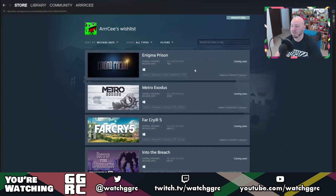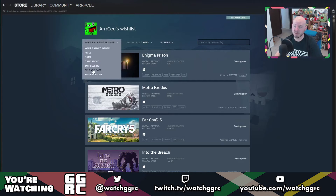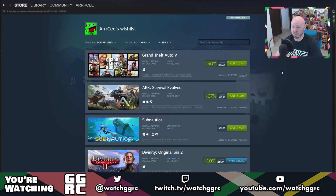You can also sort by release date — everything newer is going to be at the top. I think they need to add options like release date newest and release date oldest to toggle it back and forth. They do also have top selling, so if you have top sellers on your list like Grand Theft Auto 5, it's going to go to the top. Overall I think it's a really cool update — they just need to fix a few bugs, because right now it's still a little buggy. Give it a little time, I'm sure they'll update it. That is a look at the new Steam wishlist for 2018 — it's definitely something we've needed for a while.